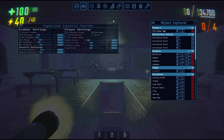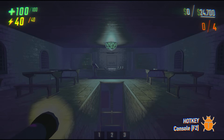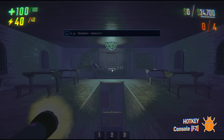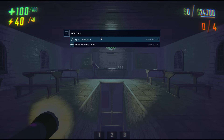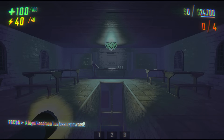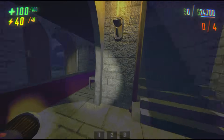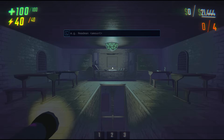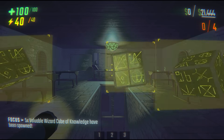We're going to dive into each of these windows, but first I want to cover what will likely be your most used hotkey, which is F2. F2 toggles the console. Here, you can spawn valuables, items, upgrades, and enemies. If I want to spawn a headman, for example, I'll just type headman and hit enter. As a side note, just because of the way spawning works, enemies will not spawn right in front of you, but they will spawn close by. You can also put the amount you want spawned — so if I want 5 wizard cubes, I'll type cube 5, and 5 cubes will spawn.